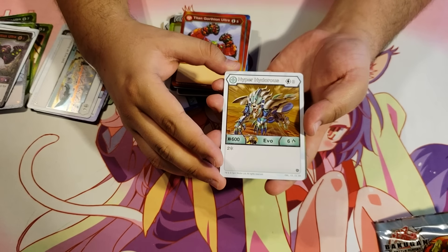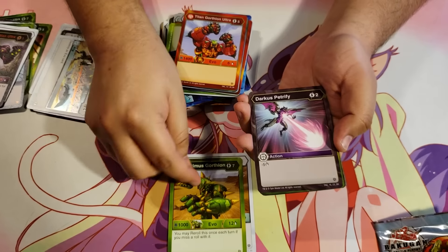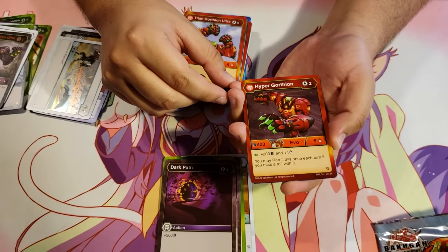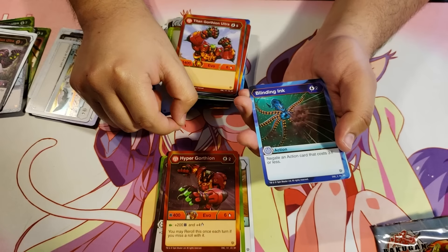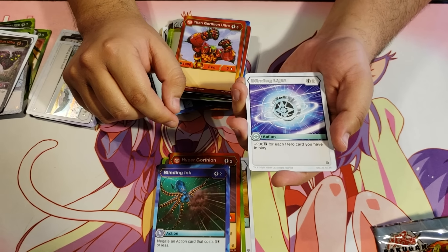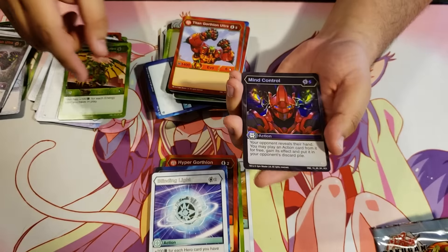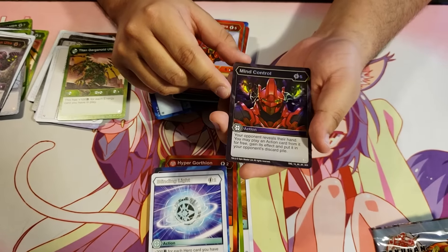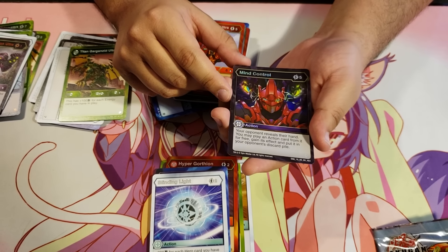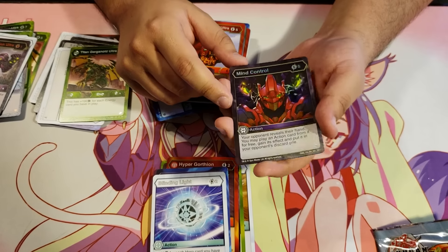Hyper Hydrus Haos for 3 energy, 600B, 6 damage, two frost strike. Maximus Gortheon Ventus. Darkest Petrify. Tremor. Dark Path. Hyper Gortheon Pyrus. Blinding Ink. Blinding Light for 2 energy — plus 200B for each hero card you have in play. Titan Gargonoid Ultra — another awesome rare! Mind Control — that's a new one, a Hex awesome rare. For 5 energy, your opponent reveals their hand and you may play an action card from it for free, gain its effect, and put it in your opponent's discard pile. Just steal an opponent's card from their hand — that's really good!